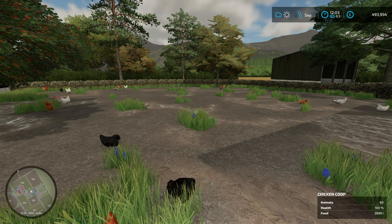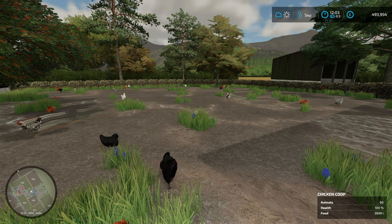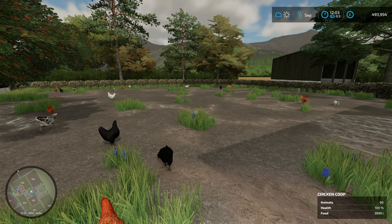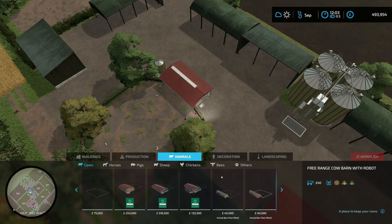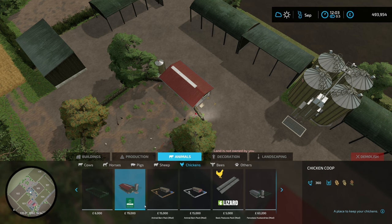I'll put some links in the description for that. Basically, if you put in a thousand litres of chicken food costing about 1400 pounds, that will turn into about three and a half thousand pounds worth of eggs. They're quite cheap to buy and feed. The base game coops are quite expensive - 66,000 for 30 chickens, 79,000 for 360 chickens - but there are lots of modded options which are much cheaper.